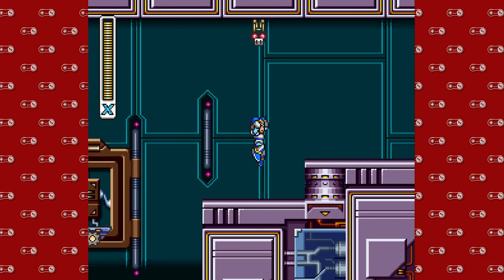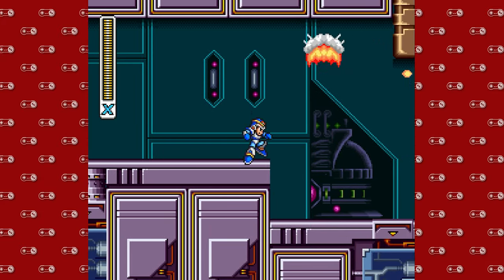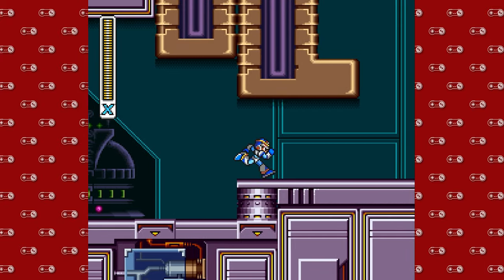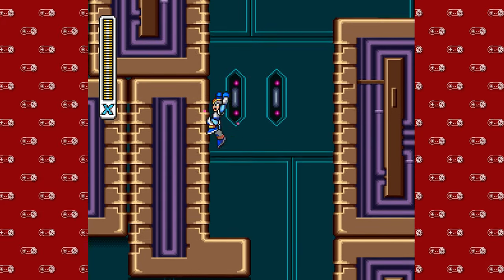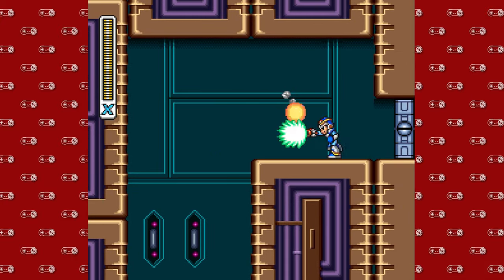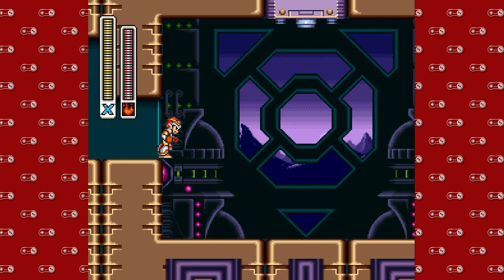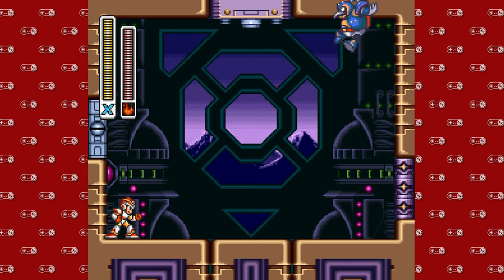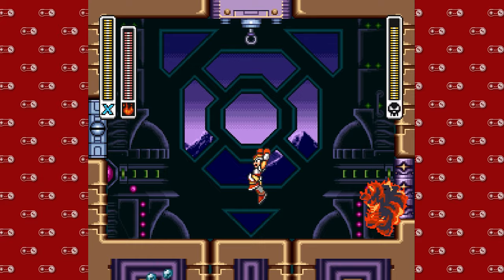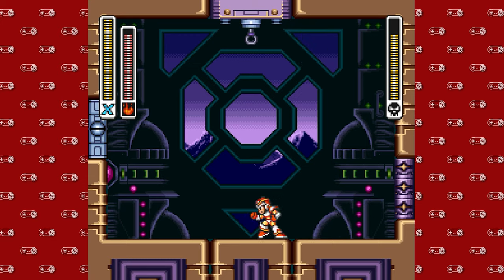So we're gonna keep moving along. We got kites, we got ostriches — plenty of winged creatures trying to get in our way and ruin our day. One of the things I wish I could have shown off in this Let's Play is the Hadouken. I don't actually use that at all from here until the end of the game because it's really hard to pull off — I think it's just something to do with my controller; it doesn't work too well. If I had a Super Nintendo controller it might be different, but I'm using an alternative method, so it's unfortunately not equipped for that.